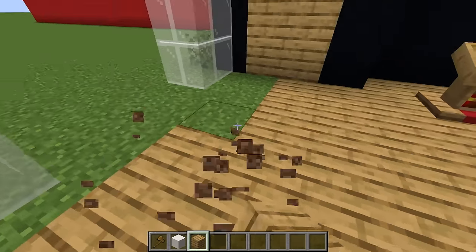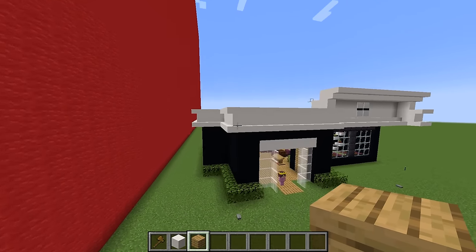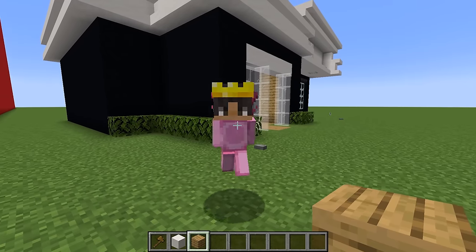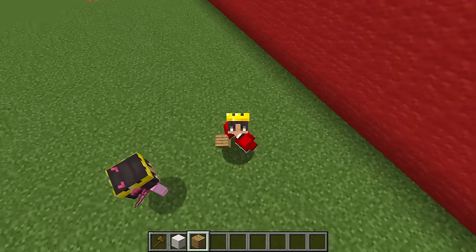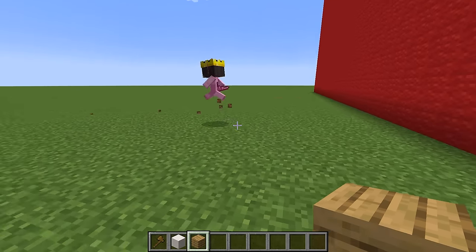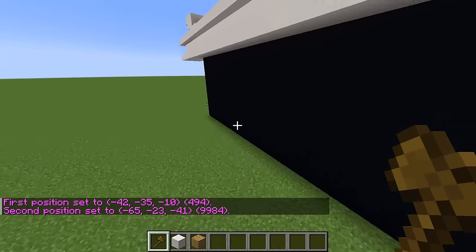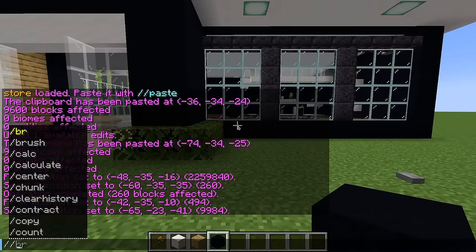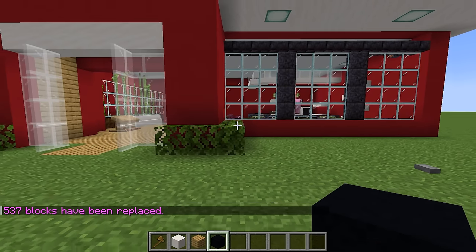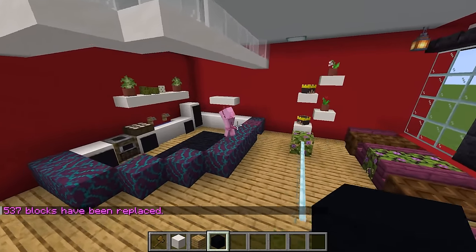I need to keep replacing the floor of this restaurant. Now that the floor is replaced, I think I should change the color of the entire restaurant. I like the color red, so I'm gonna select these two blocks and do a simple command to replace the black concrete with red concrete. Check it out — my restaurant is now red!